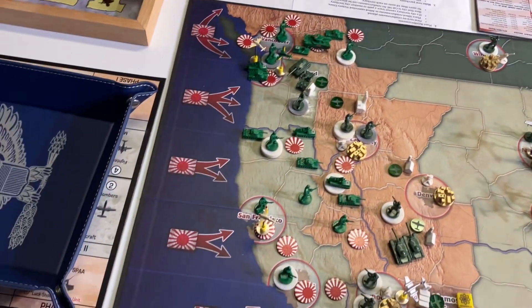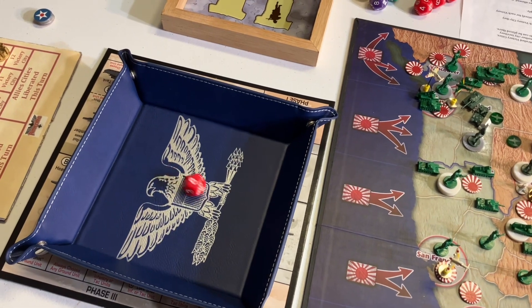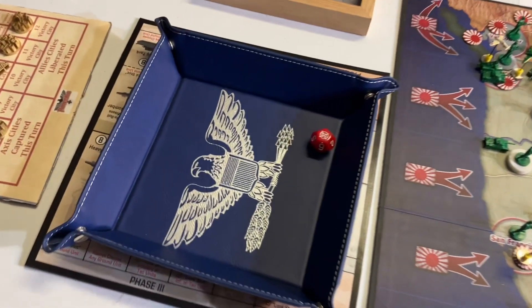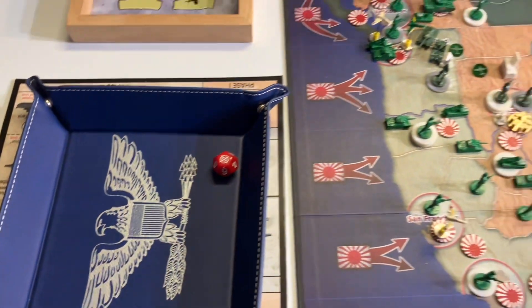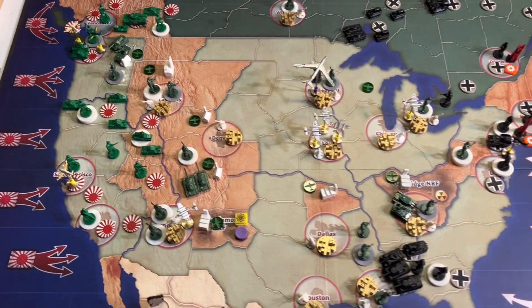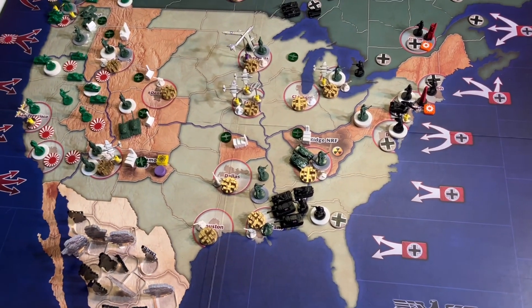Since the Axis captured no cities, it's an even tech roll. The Allies roll first — eight. Axis roll — one. The tide is turning. It is Allied initiative on turn four. We'll give you an update after that one.